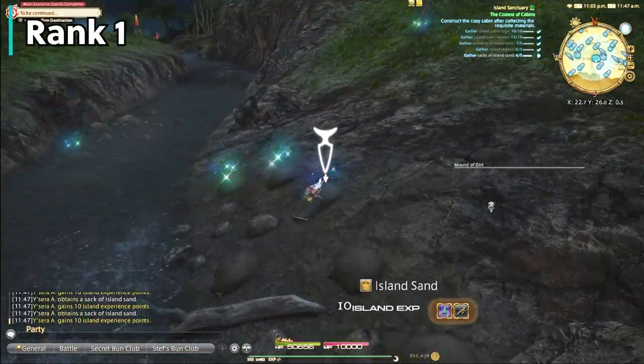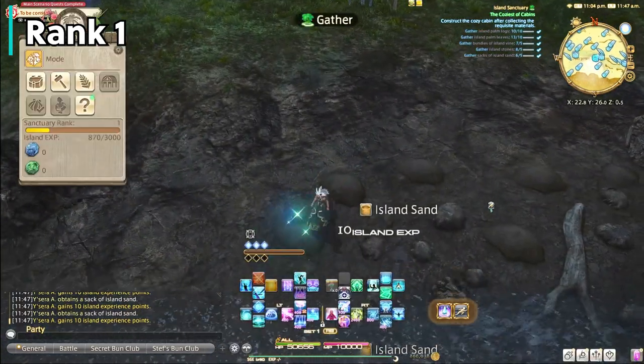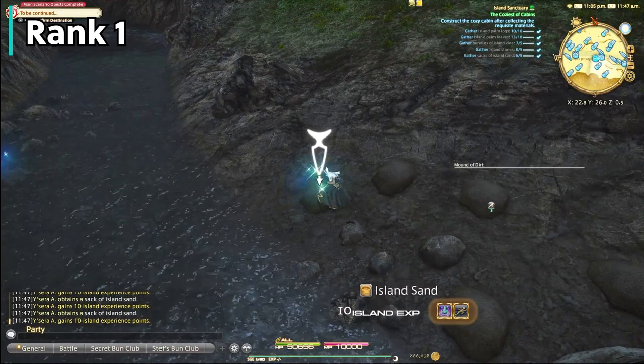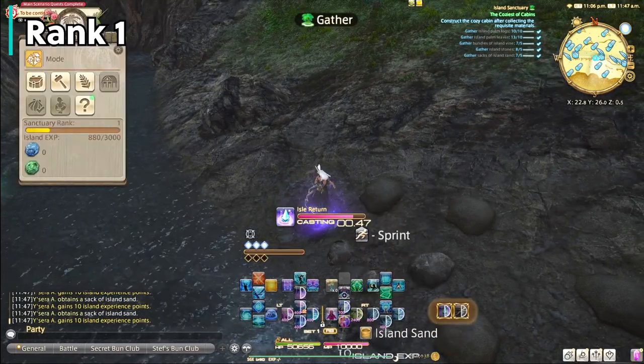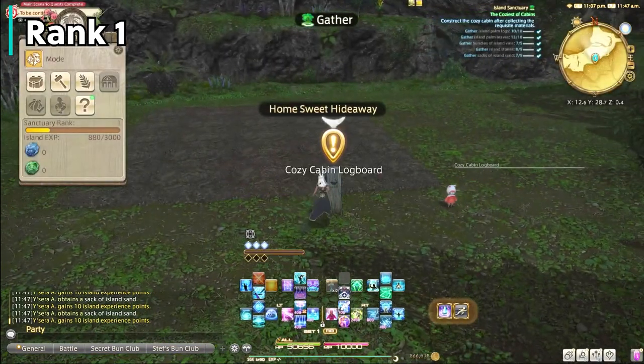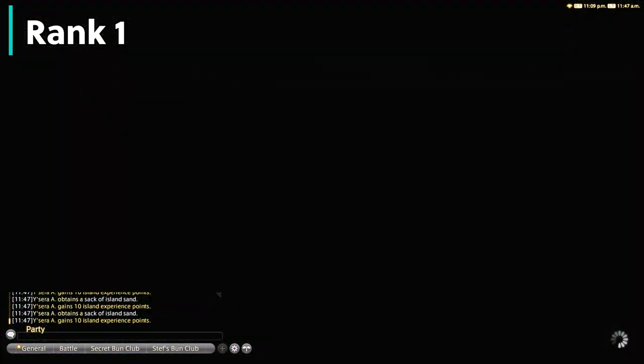Rank 1 is pretty straightforward as you'll be doing the tutorial. The tutorial is going to show you how to gather, how to craft, and expand your pasture and crops. The base function of Island Sanctuary at these levels is going to be gathering, which you'll be doing a lot of. After this video, you can watch the 7 tips and tricks video as well as the plethora of other Island Sanctuary guides in my Island Sanctuary playlist.